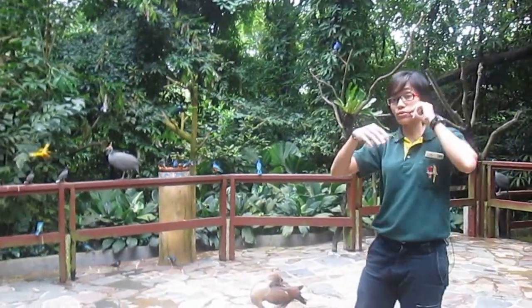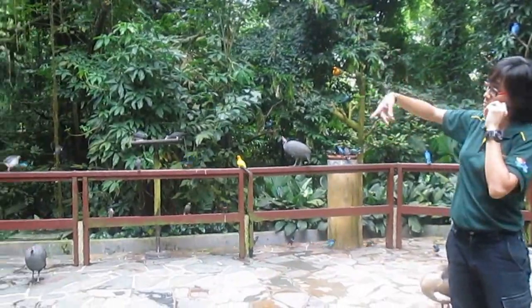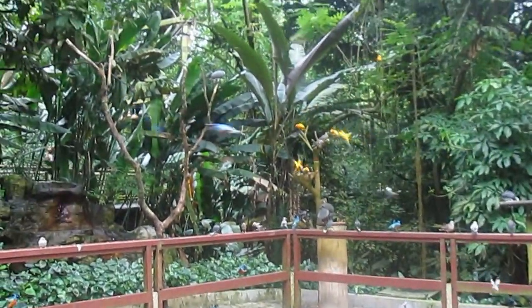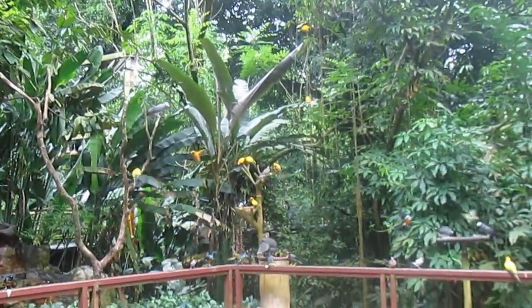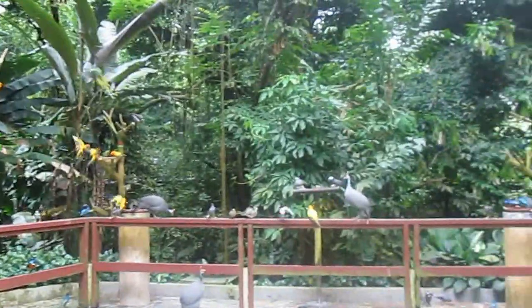If you see them flying down, they will give out red flashes underneath their wings only when they start to flap. When they flap down and fly down, their wings underneath are red in color. So while waiting for the turacos to come — because they will take their time and they're pretty shy birds.